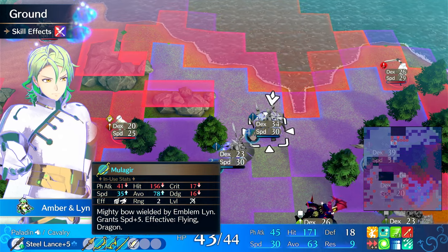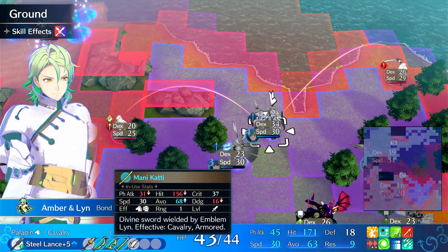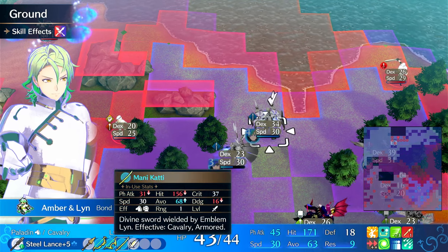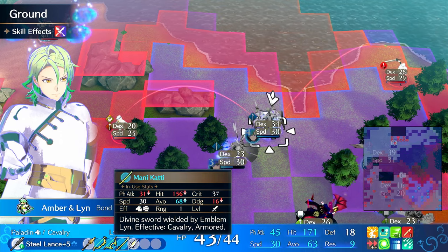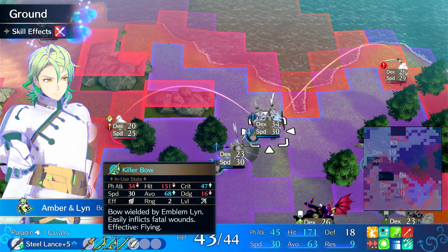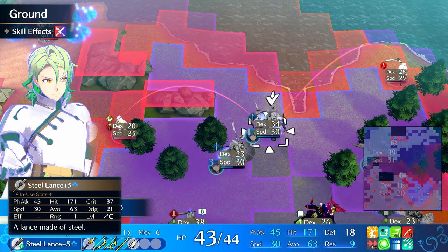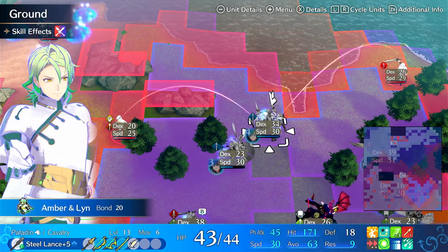Most things that fly are also dragons, so that effectiveness comes up often. The Manicotti is a bit of a meme with the Killer Bow, but it does have some crit and is effective against two things. Overall it's a decent, cheap Amber build that's been working really well this playthrough — I'd say it's an A-tier build.